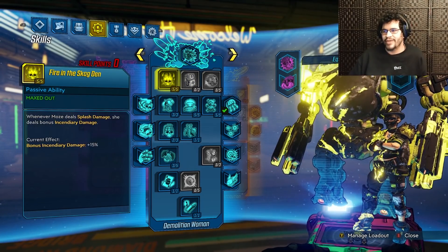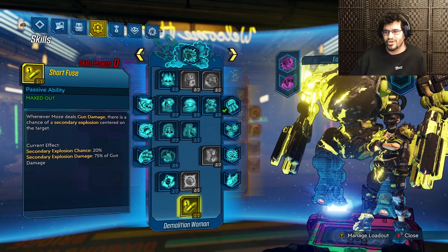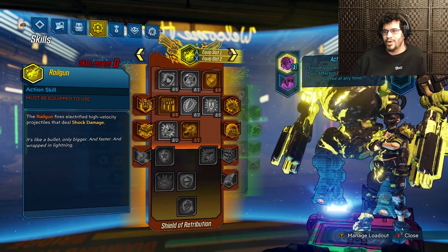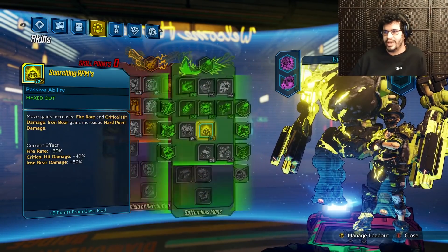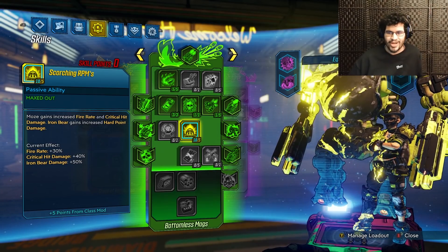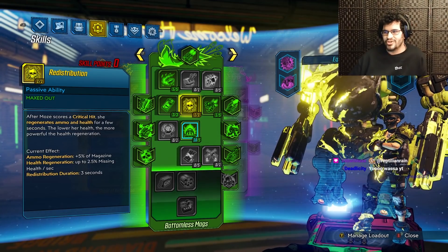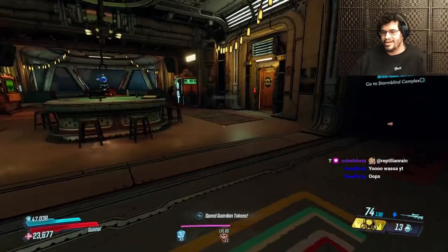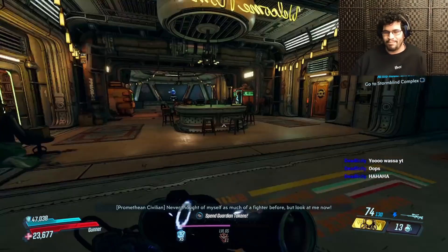In our blue tree, we have a pretty standard setup: Skagden, Torque Cross-Promotion, all the way down to Short Fuse. Five in Armored Infantry, five in Drowning in Brass, one in EM. In the green tree, we have 10 out of 5 Scorching RPMs — we want all the fire rate, all the critical hit damage, a little bit of Iron Bear damage, and Redistribution to keep up with our ammo regen. You can pretty much fire the Boogeyman forever, and that is pretty much the build.